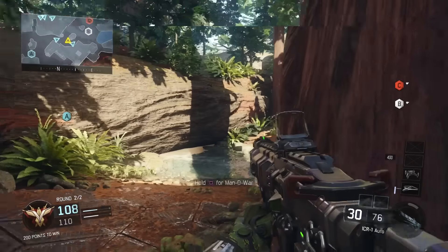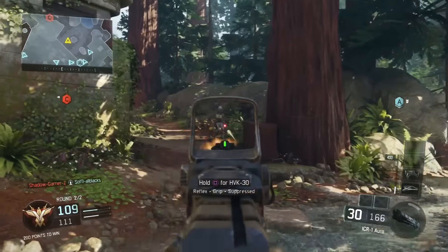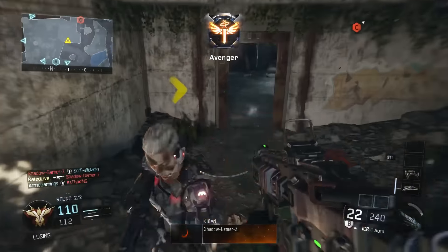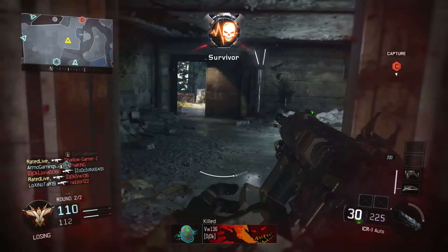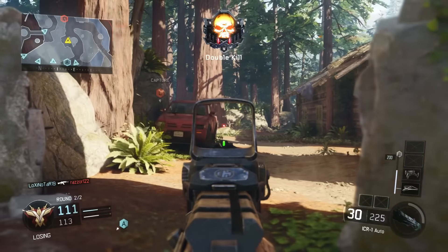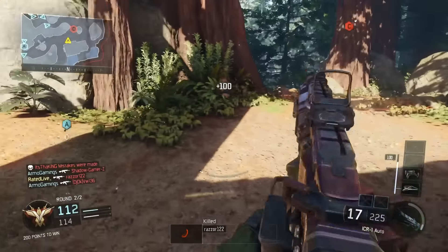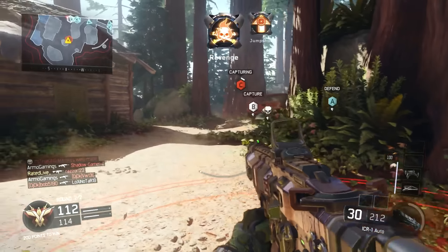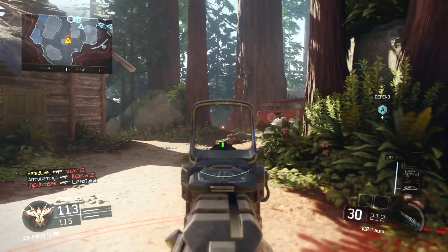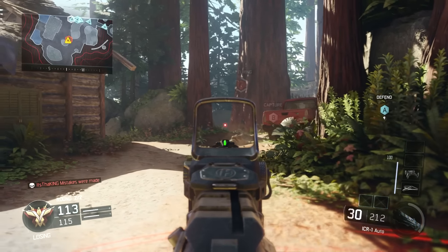In Domination, you want to capture flags and keep switching around, capturing flags and getting as many kills as possible. It seems simple to capture all the flags, but you want to make sure you're holding at least B and your own flag — so either B and C, or B and A — to secure your position so you can spawn trap, killing enemies as soon as they spawn in.